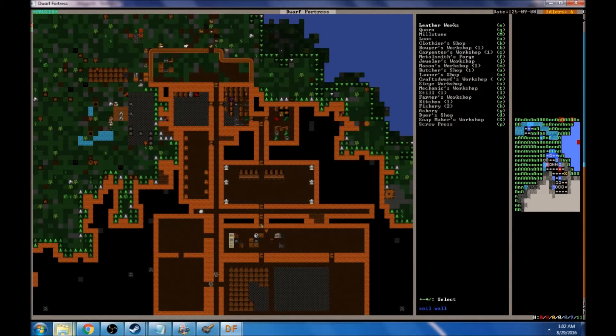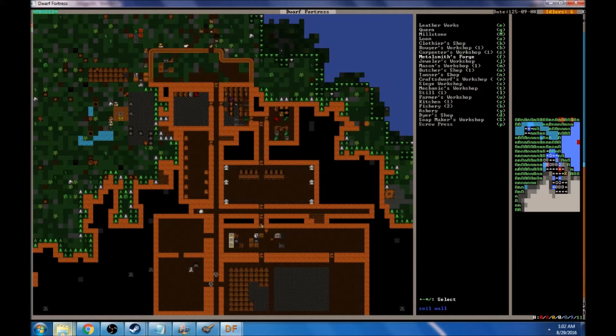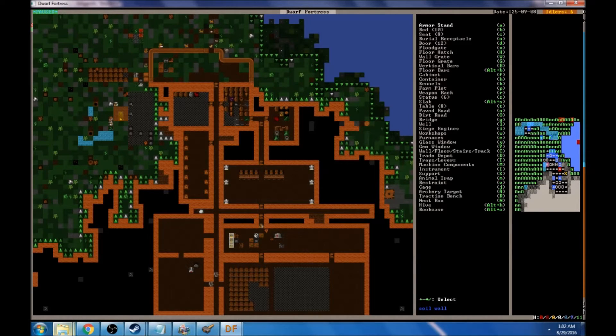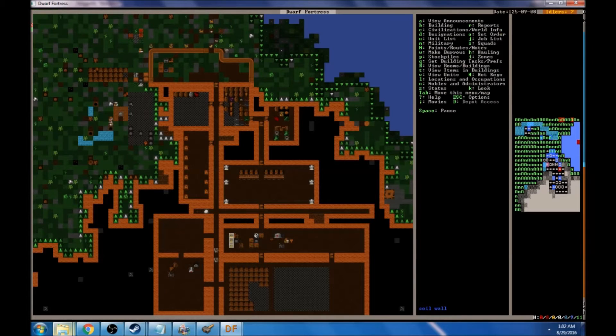We've actually got our workshop areas cleared out here. We're going to want to set up a meadowsmith's forge — let's put that in the bottom right, top right corner, using our iron anvil and some limestone. Then we're going to want to open up our furnaces under E and set up a smelter. Very important. We can start melting down some of the metal blocks that we have.